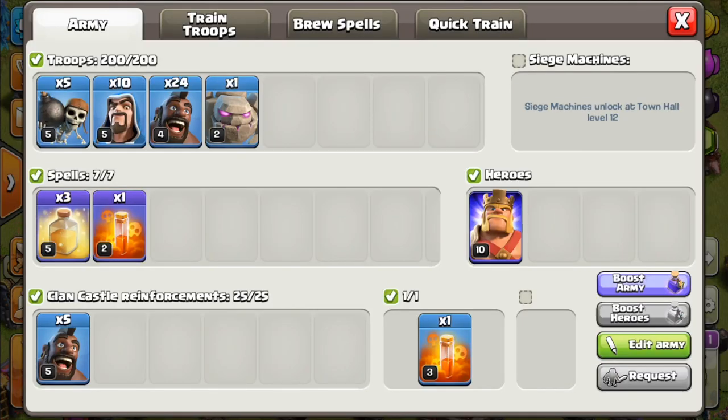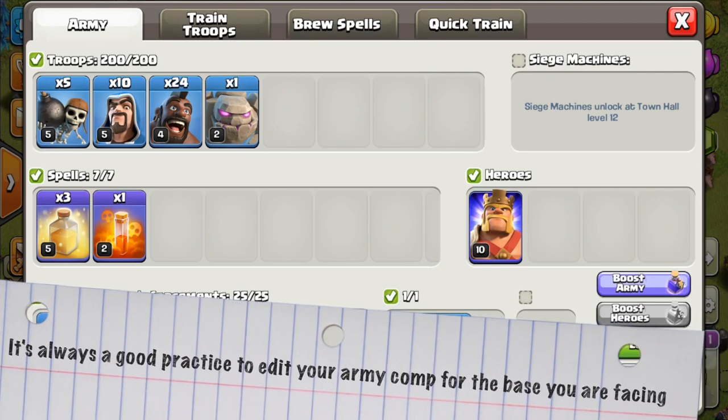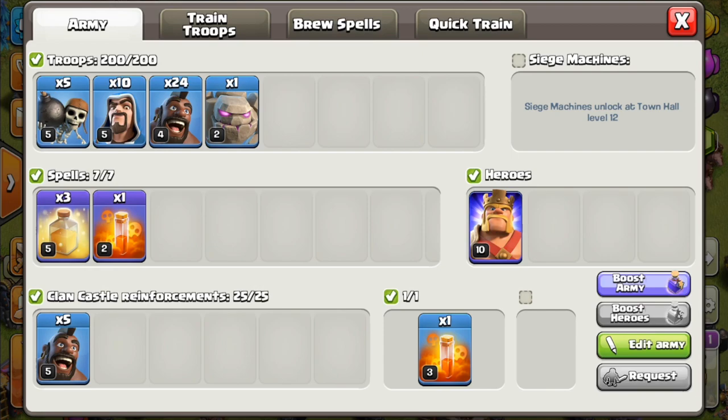I want to show you guys the composition that I primarily use. Sometimes in war you may need to change this up a little bit — like sometimes you might need to take away some wizards and add some hogs, or sometimes you might not need as many wall breakers. But some things that always stay consistent: you always want three heal spells and a poison, and hogs in the clan castle — almost for every single base. I always try to get another poison spell in the clan castle, and I'll explain why as we get further into the video.